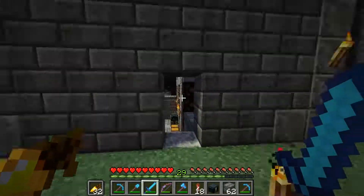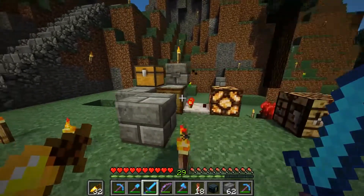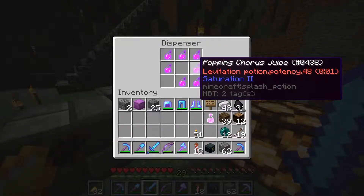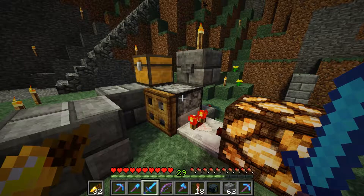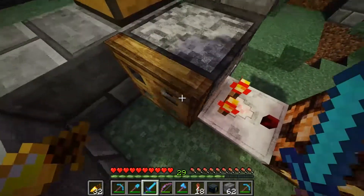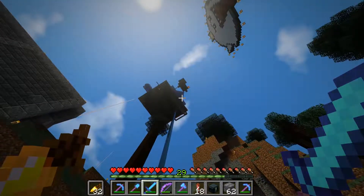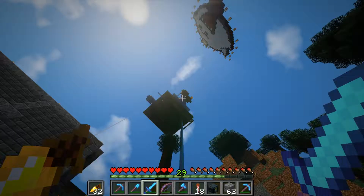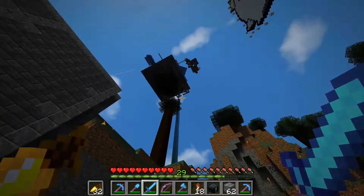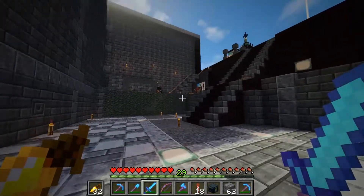I'm going to leave signs here with all the instructions. You can explore the rest of my base, go up there, and visit my mob farm using this elevator. There's some chorus juice — levitation potions — all you need is to stand by the trapdoor, press the button, and you'll be launched out there.